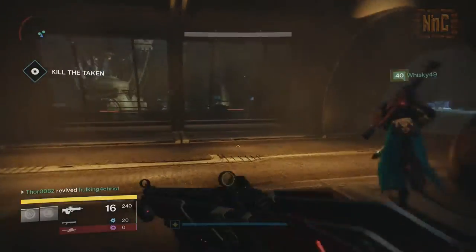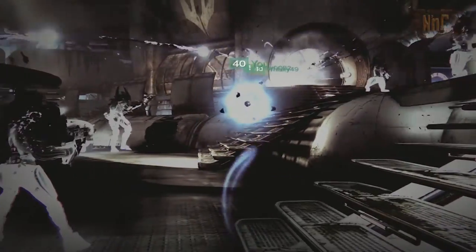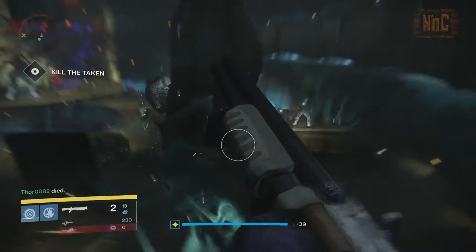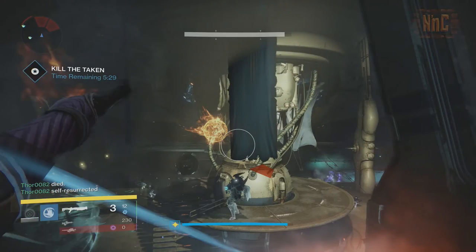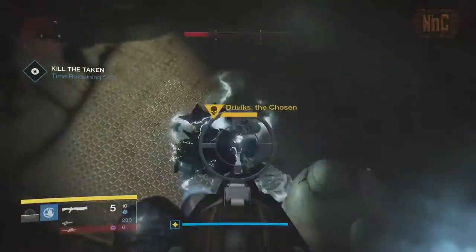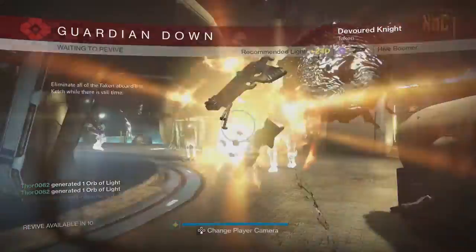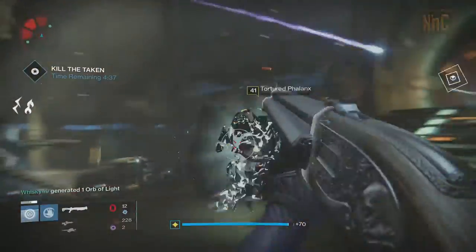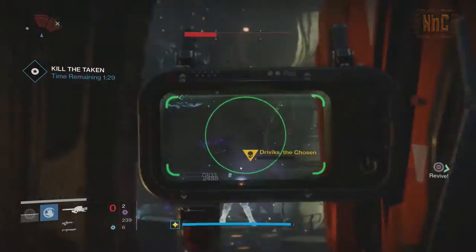After your teammates kill those knights and pick you up off the ground, you'll come into a room that is full of Taken enemies. You have to take them out as quickly as possible, but don't get distracted so much that you forget about the yellow enemy in the middle. Also, if you're a Warlock, I completely suggest going Sunsinger because it means your teammates don't have to waste their time picking you up — you can pick yourself up. Work as quickly as you can to kill the rest of the enemies and don't forget about the yellow in the middle.